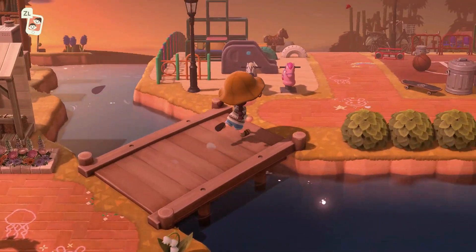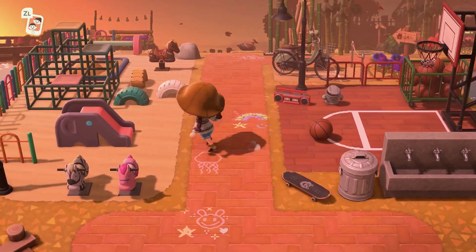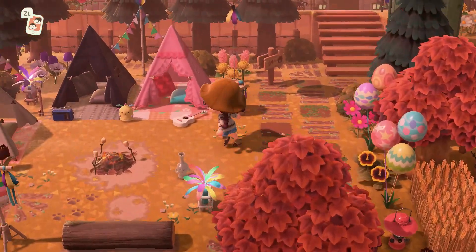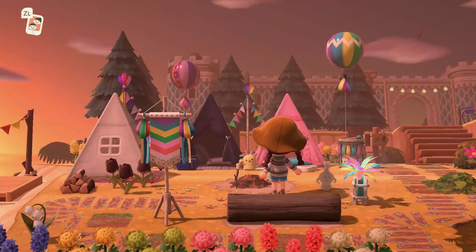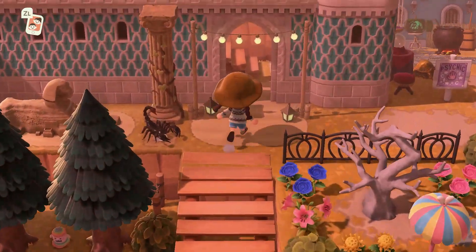Oh look at this — a park! I love it with the basketball. I love the chalk designs too, some of my favorites. Oh look at this campsite — I love it. And then we have a full-on castle back here. Does this island have everything?